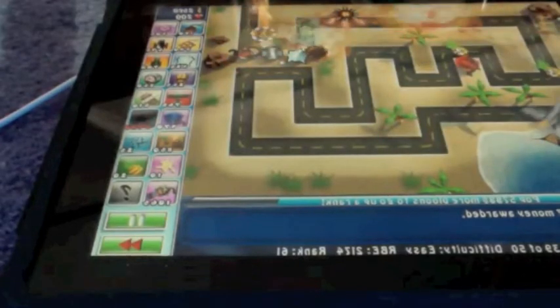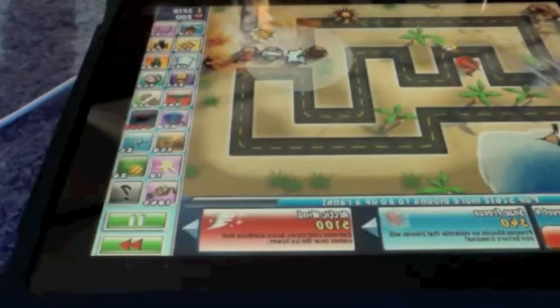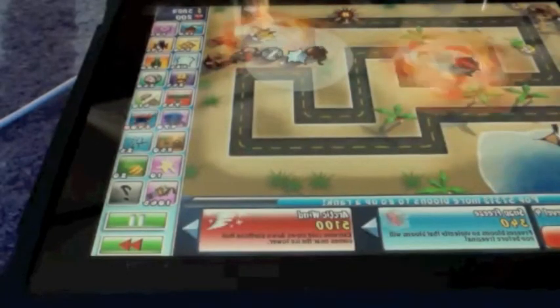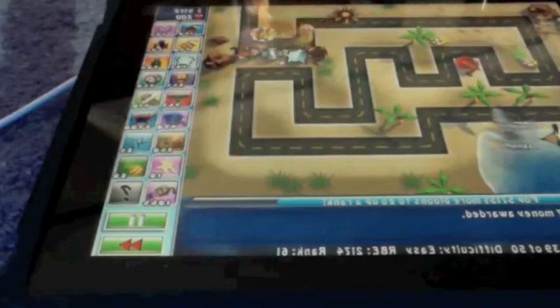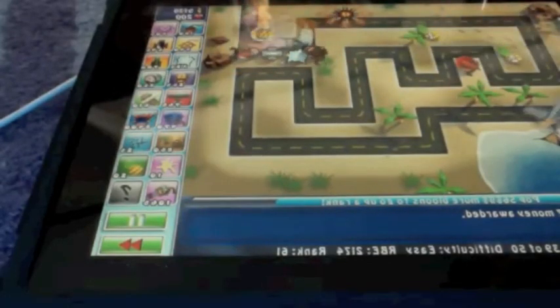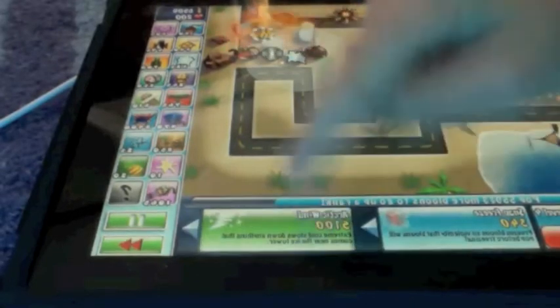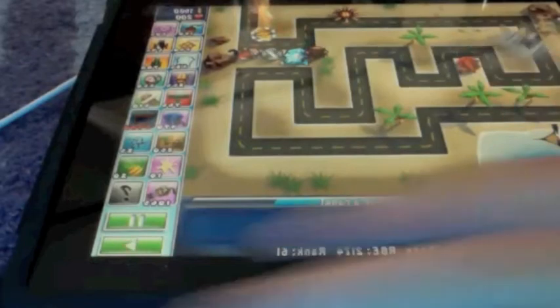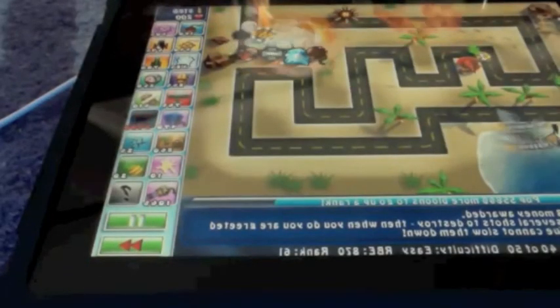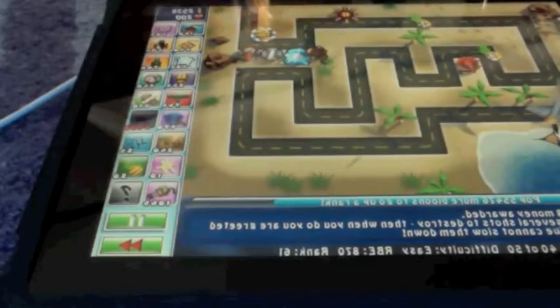There's this upgrade called Arctic Wind — it's pretty expensive but I can afford it around round 40. I might as well get it. What the Arctic Wind does is it dominates by slowing balloons down after it pops them, and it's just amazing.